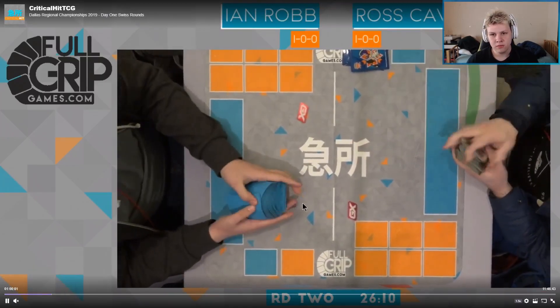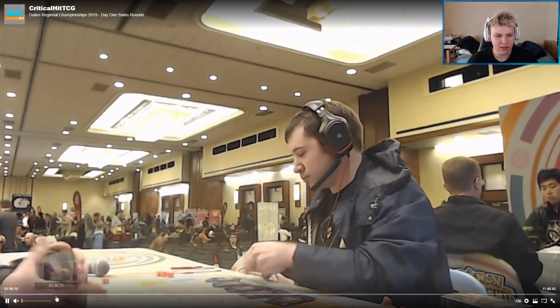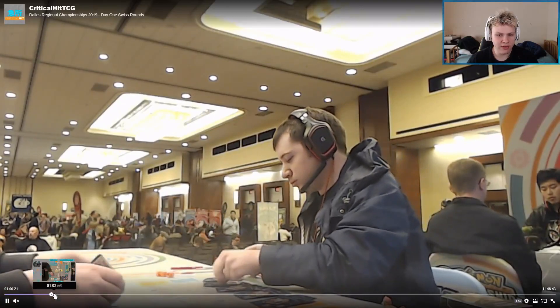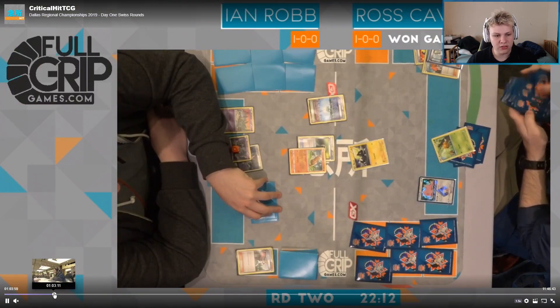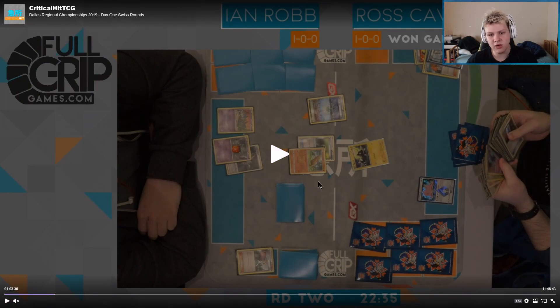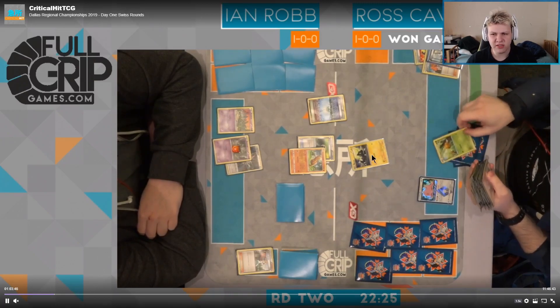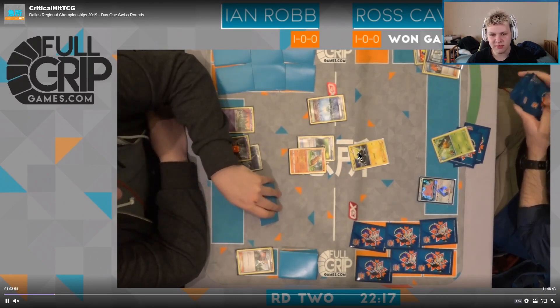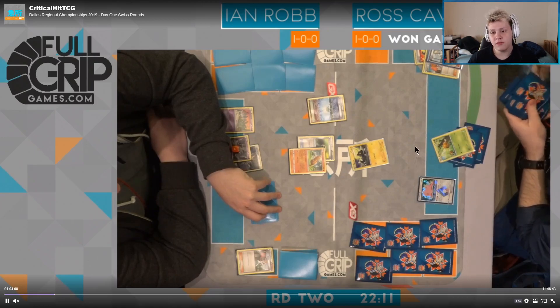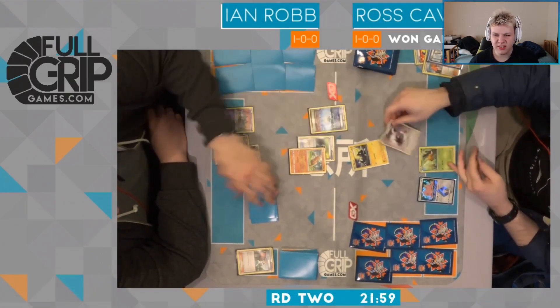A couple small things I would have liked to have seen. I would like to have seen Ian attack with the Drampa — I'm not sure why he didn't, even though he does play Muscle Band. And from Ross, I would have liked to have seen him Computer Search for the Special Charge on the turn before his last turn. Alright, looking at Game 2. It looks like Ian goes first: Juniper, gets a Rainbow on the Trubbish, opens Sudowoodo, Float to the Sudowoodo, another Trubbish, and limits Ross's bench to 3. Ross opens the Blitzel, benches Ditto.